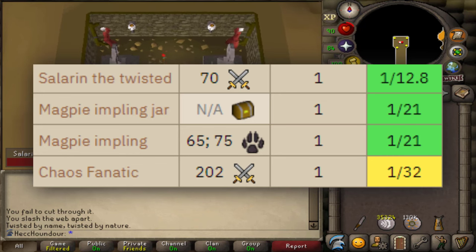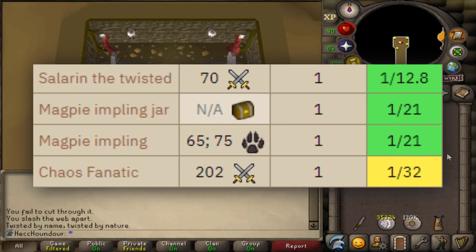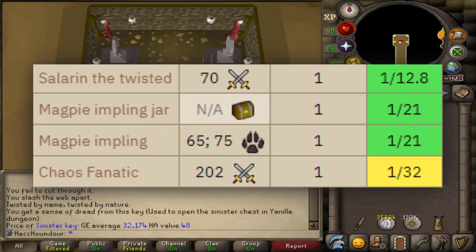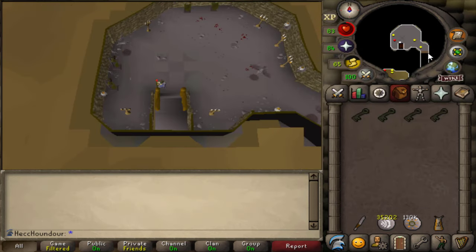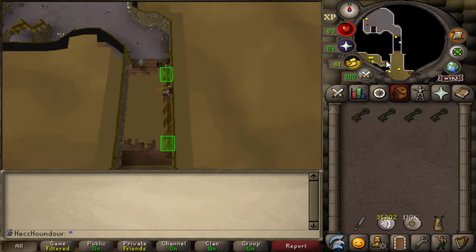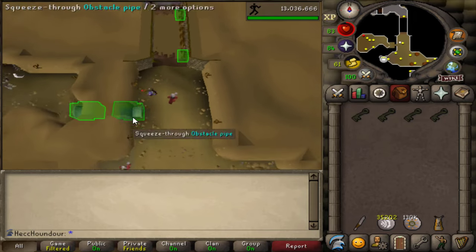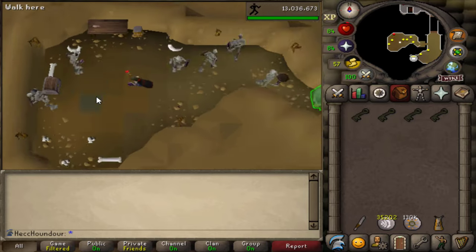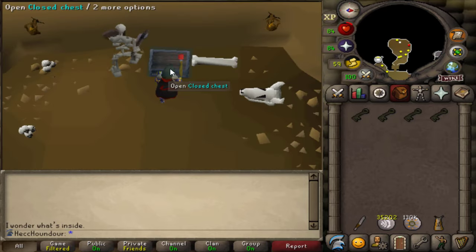Sinister Keys can also be found from Magpie Implings and the Chaos Fanatic, but Solarin drops them at a rate of 1 out of 12.8. The Sinister Chest is located in the Yanille Agility Dungeon. Accessing it requires 49 agility.